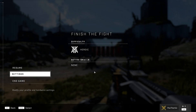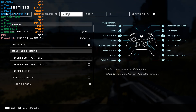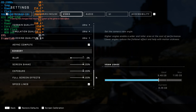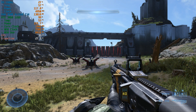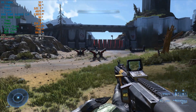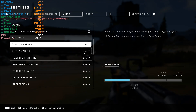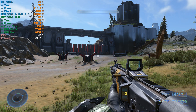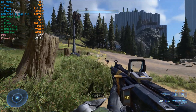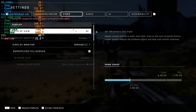Here we are in Halo Infinite with the settings used during my review of the 3060 — 4K maxed out settings — and we're getting mid-30s to high-20s FPS, not amazing. If we go into the video settings and use the low preset, we're still not hitting a solid 60 FPS; we're in the 40s, sometimes up to 50. So the only other option really is to use the resolution scaling.